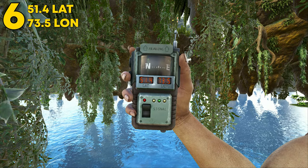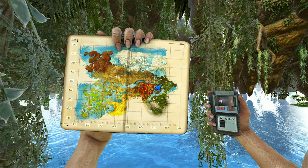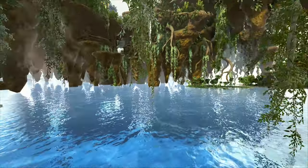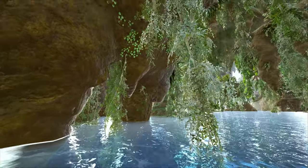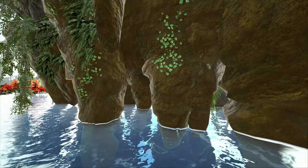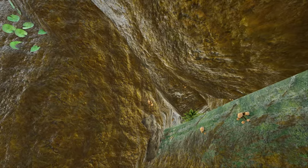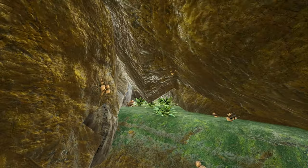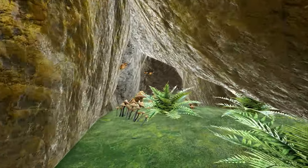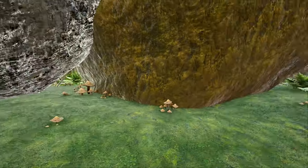Coming in at number 6, this can be found at 51.4 latitude and 73.5 longitude — here it is on the map, more towards the right side. This rat hole is on the floating islands. It's one of the more hidden spots and is meant for a smaller tribe — solo, duo, or trio. You come up and are met with a two-way separation entrance, which is a little hard to defend, so you'll need to build on the outside.